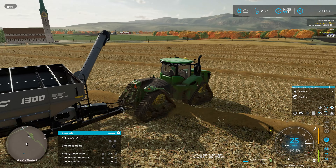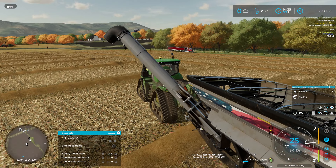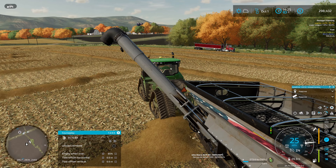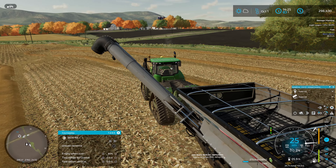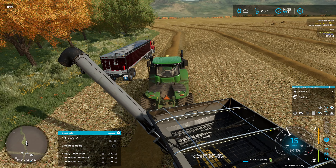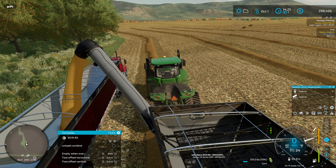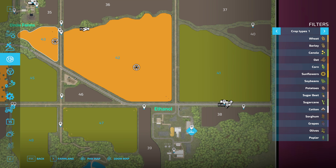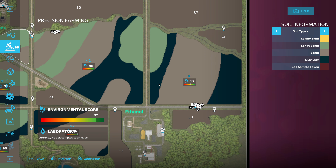We can see the little Fendt off in the distance bailing up the field. We're heading over to field 41 — that's the new field we picked up a couple episodes ago this season, so first time working that field. It should be mostly fertilized, limed and all that good stuff. It has soybeans on it, so it doesn't really need fertilizer per se, but lime and everything should be taken care of.